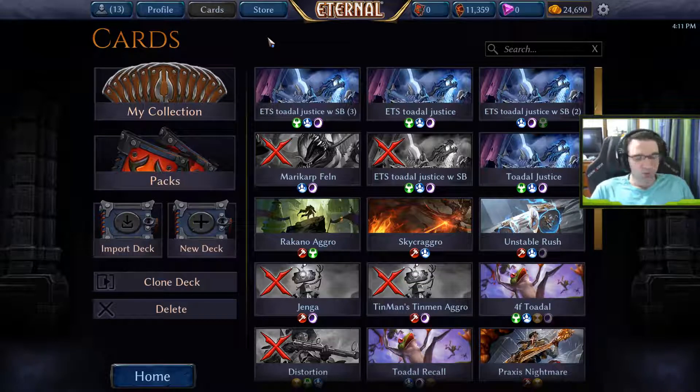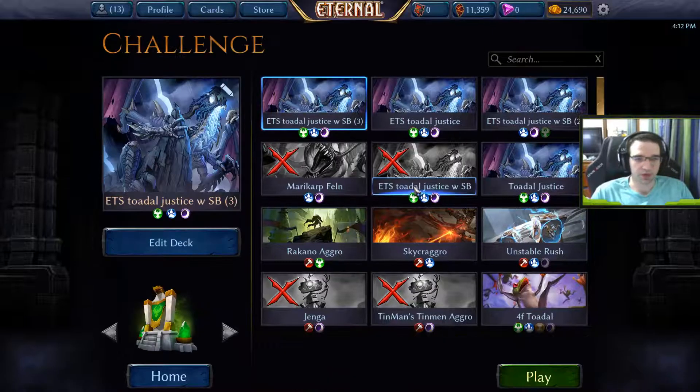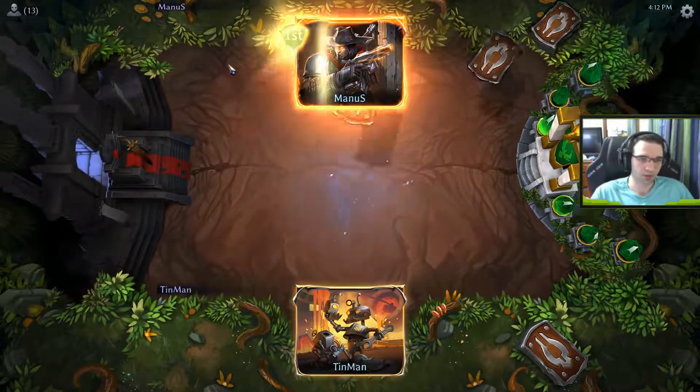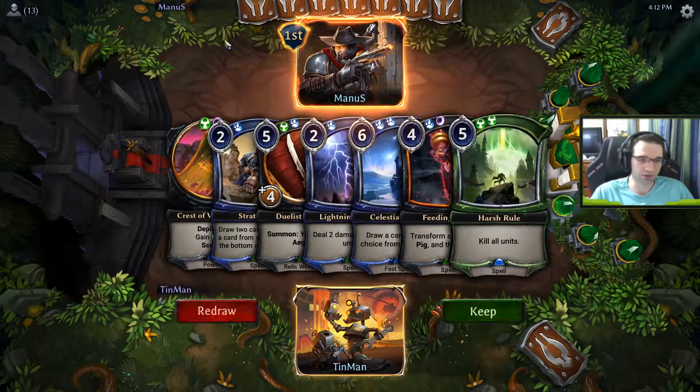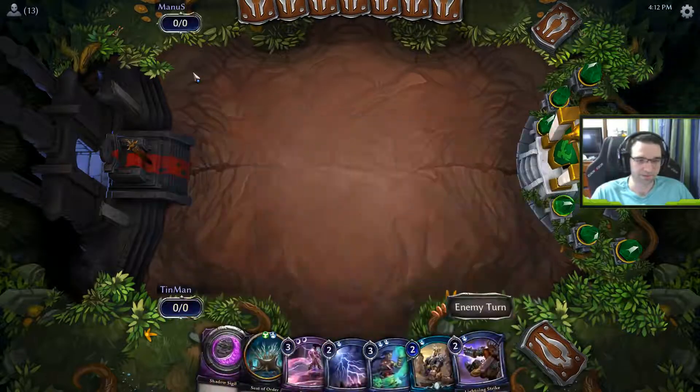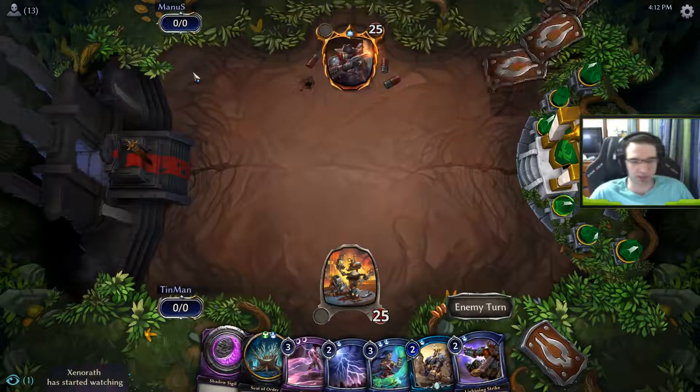That's unfortunate — we did win the die roll there, which was pretty good, and I felt like we were in great shape. But he had a lot of resilient threats and was able to burst us down. That Alpine Tracker did a lot of work — it really dealt like 7 damage. Whereas if he had a non-charge unit, it would have only dealt like 3 or 4, which would have kept me alive an extra turn and then I could have grabbed a Dragon instead. On game 3, he wins the die roll, so we're going to have to redraw — only one power in this hand. It's a bit better with Strategize and a lot of early interaction.